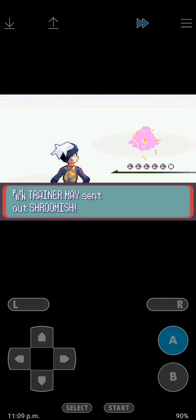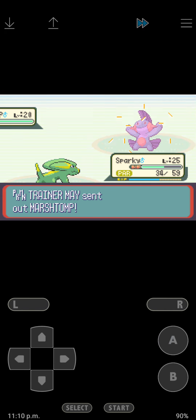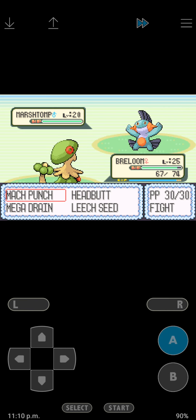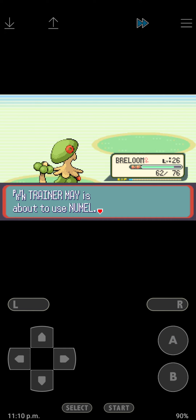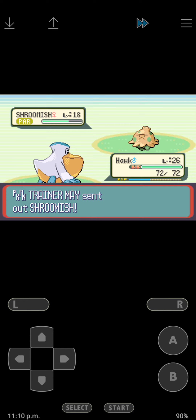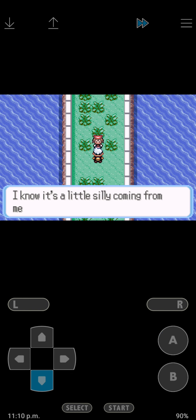Okay, we're gonna fight Mei now. Start off with Shroomish - damn it. I think we can still take it on. You know what, I don't want to let Electrike die, so we're gonna throw in this guy. Mega Drain. There we go. Level 26. Numel, let's put up. Wing Attack. There we go. She gives us the Item Finder, which is pretty nice.